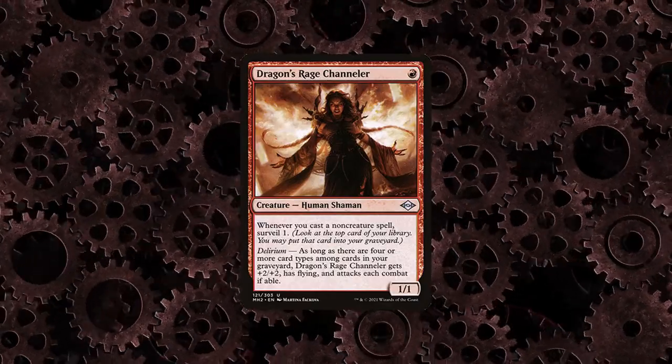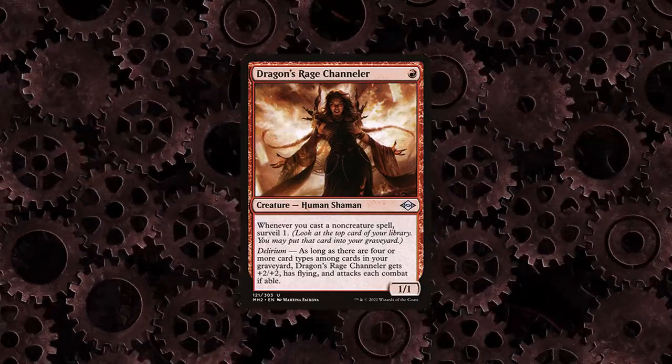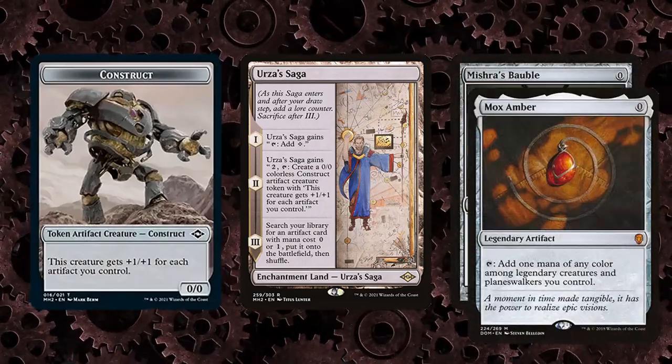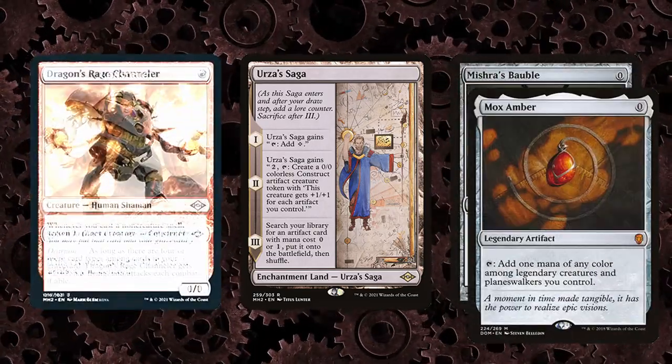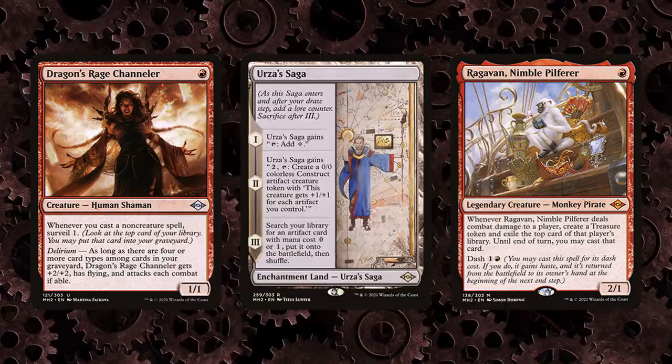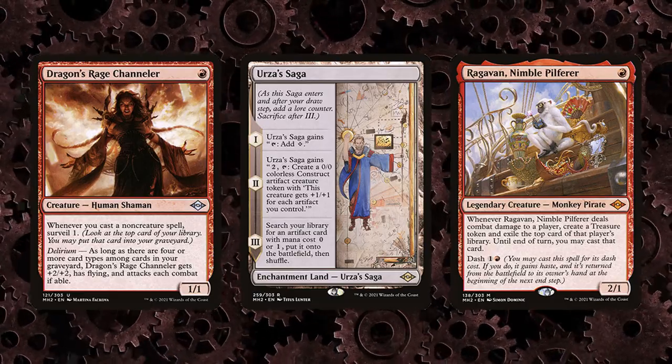Dragon's Rage Channeler is a cheap way to filter your draws and mill over more fuel for Breach. Urza Saga creates tokens and finds Bobble or Amber, among other cards. Because the deck plays DRC, Ragavan, and Saga, along with cheap removal spells, you can potentially win via creature beats, though your primary path to victory is the combo.